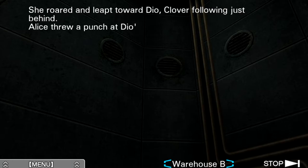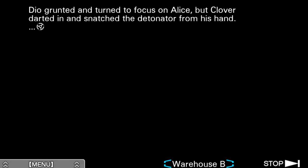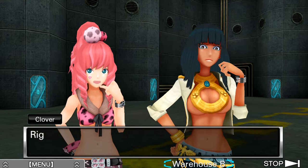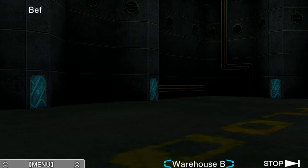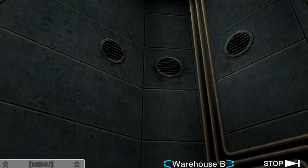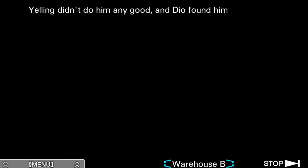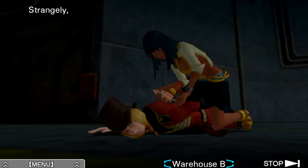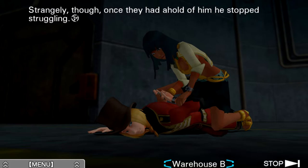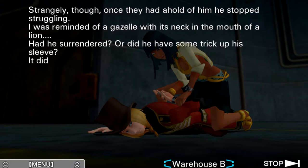Die! She roared and leapt toward Dio, Clover following just behind. Alice threw a punch at Dio's face, and as he dodged, Clover spun out from behind her. I wish we could see it — come on, gotta animate that. Dio grunted and turned to focus on Alice, but Clover darted in and snatched the detonator from his hand. Clover, get him! Right. Sigma, catch! Before I could respond, Clover had thrown the detonator at me. I scrambled to grab it out of the air and held it to my chest. Stop! Let me go! I said let go of me, you baka! Yelling didn't do him any good, and Dio found himself subdued by the skillful teamwork of Alice and Clover.